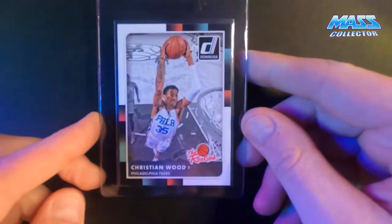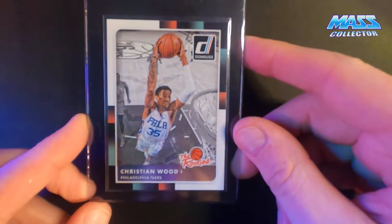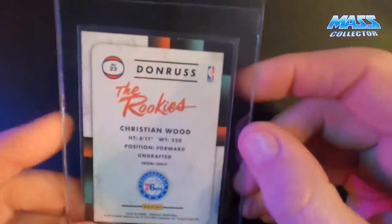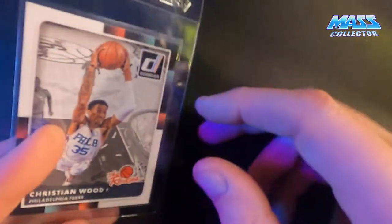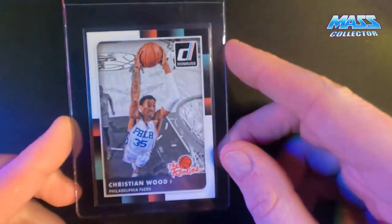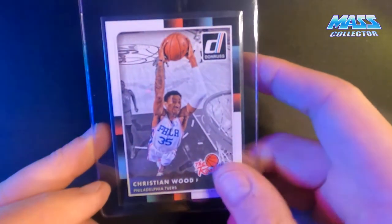I also have a second Christian Wood Donruss 2015 rookie card, also in super nice condition — centered really well, all corners and edges clean and crisp. I was buying these last year around May or June for 10 bucks or less a card. I sure wish I would have stuck with my gut and ordered more, because right now his cards are ridiculous even raw.